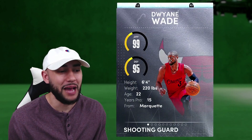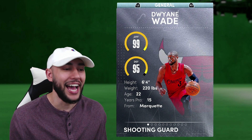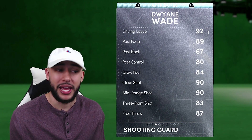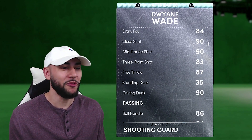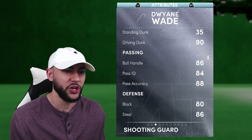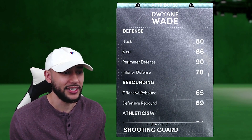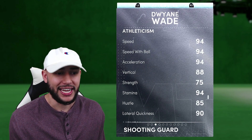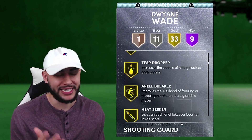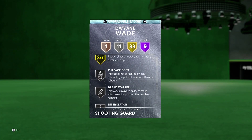Sliding over to the shooting guard position, we have this brand new Diamond D-Wade. If you're like me and didn't get that Galaxy Opal D-Wade, we've got a good budget option here. Standing at 6'4", he's got 99 on his offense and even a 95 defense. He's got 92 on the drive layup, 89 post fade — so you can get that post work with D-Wade. 94 mid-range, 83 three ball, 87 free throw, 90 drive and dunk. Then 86 ball handle, 86 steal rating, 90 perimeter defense, 94 speed, 94 speed with ball, and 90 lateral quickness. The main badge he's not coming with is deep threes, but other than that, this D-Wade's coming with some very usable badges.